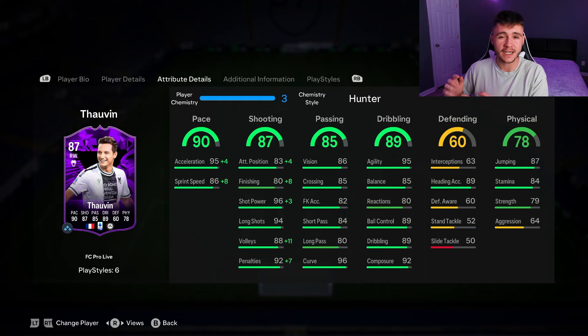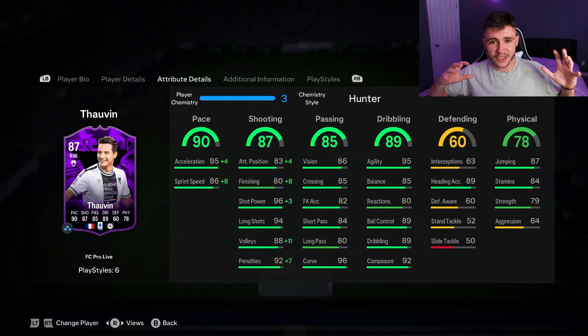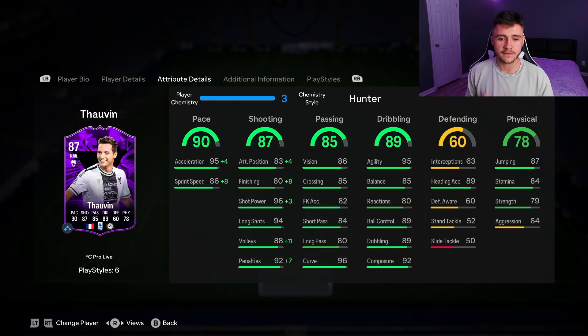85 passing — another really solid stat for the card. The passes were quite accurate, which was really nice to see. The standout stat, in my opinion, is his 89 dribbling, 95 agility, 85 balance — he felt very quick and swift on the ball. Overall, boys, I'm going to go ahead and give the card an 8.3 out of 10 rating. I think the card has a lot of potential. I just don't think he fits my style of play — at that right wing and center forward position you need a lot of pace, and even with the Hunter chem style, for some reason he just didn't feel too quick in game. A lot of the defenders we came up against did catch up to him quite easily.